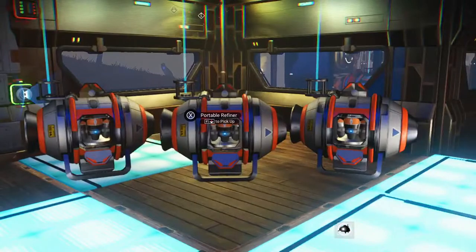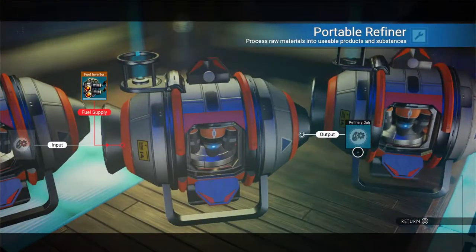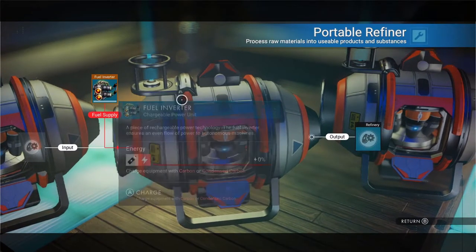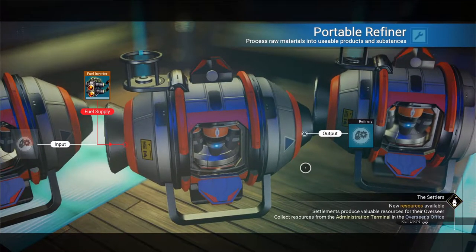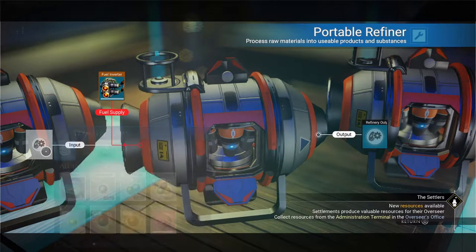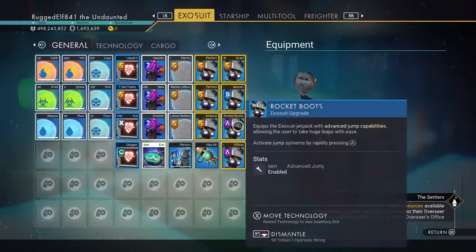With these little portable refiners, you can put carbon in here. When you break these refiners down — the outside refiners — you'll get that carbon back too. Let me find something I want to duplicate.